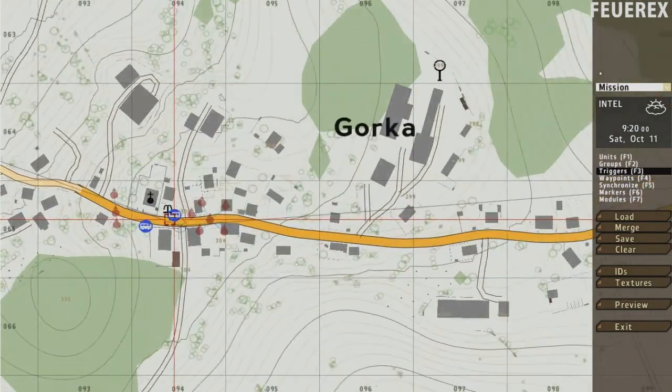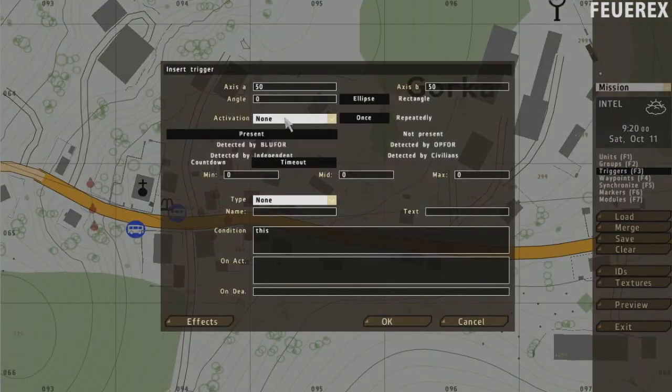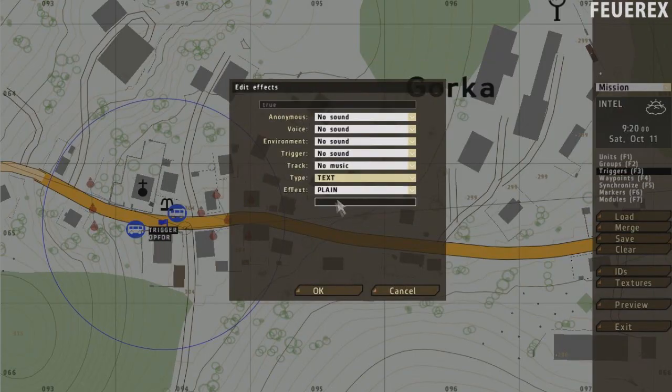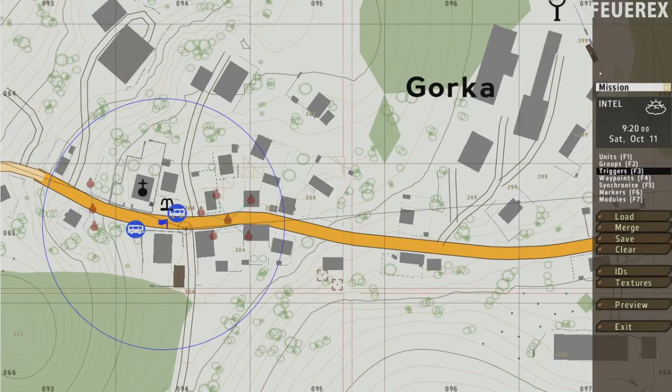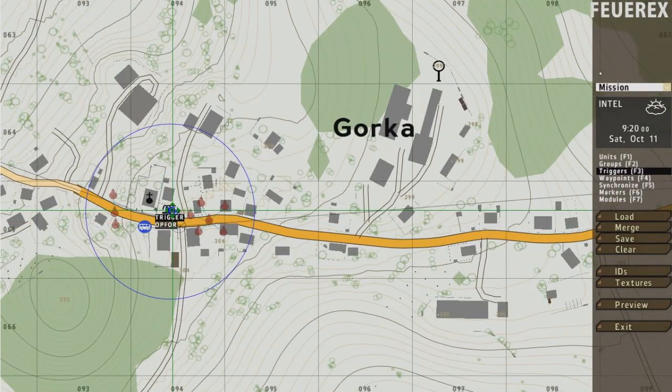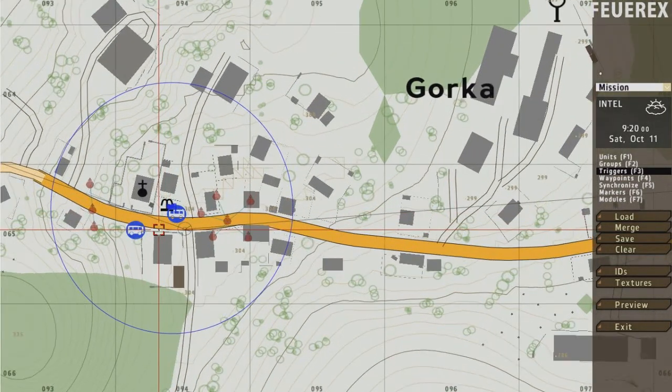Now make another trigger over the enemy forces and choose activation: op4, not present. Also increase the size of the trigger by increasing these two numbers from 50 to 90. Again, click on effects and make a text informing the player about his success. This trigger will control the enemy forces in the area, and once they are gone — dead or fleeing — it should tell the player that the area is safe.